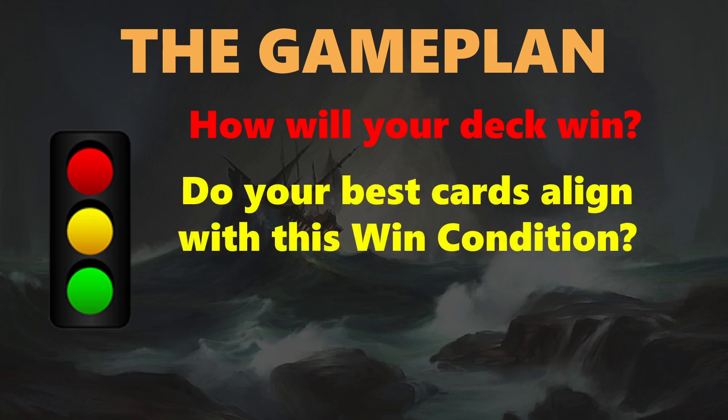The next thing you're going to want to do is have that yellow light moment — it's a warning symbol before you proceed. Do your best cards align with this win condition? If all of your best cards are aggressive two-drops and you've decided that your win condition is to win a long, slow, controlling value game, maybe you need to go back to step one. You want to make sure that all of your cards are lining up so you can use all of your best cards as part of your win condition.